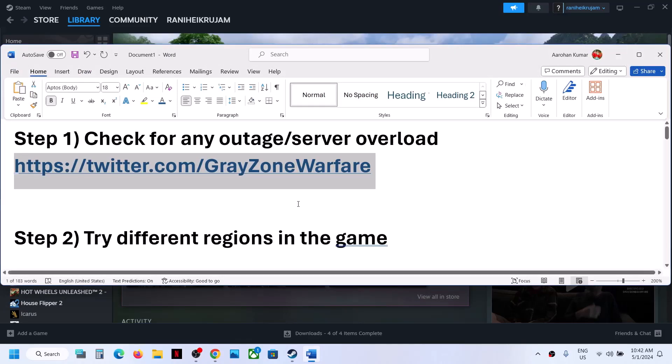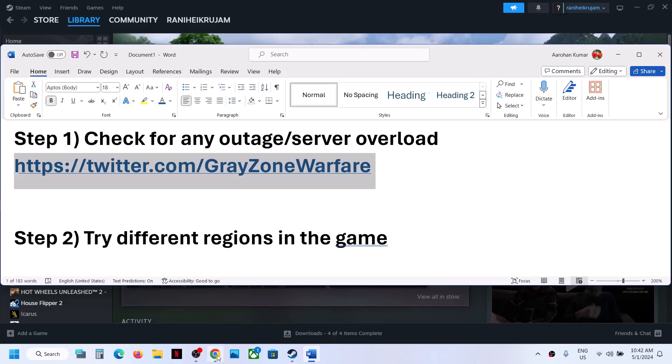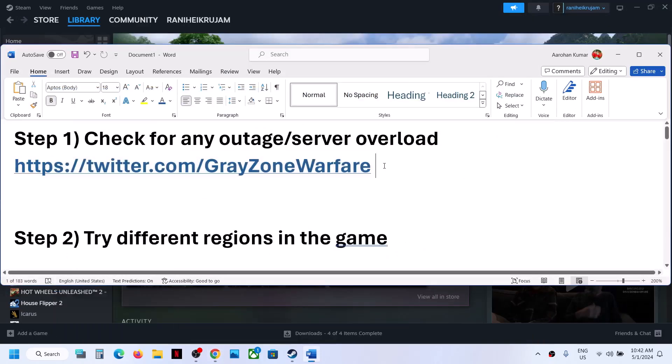Before trying any troubleshooting steps, first of all check for any outage. You can go to this Twitter website — the link is provided in the video description. Open this link and here you will come to know if there is any kind of outage. For example, you can see 'Europe East server currently at full capacity.' Check this link for any official outage.